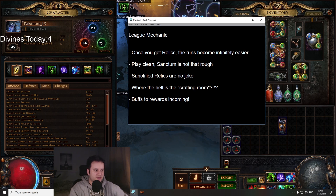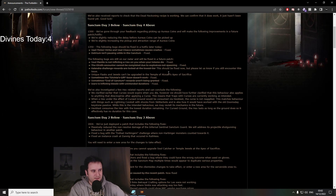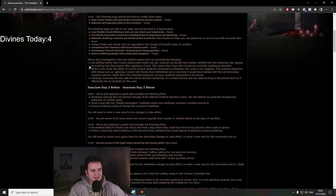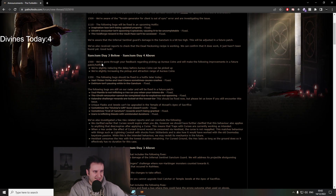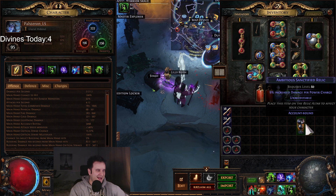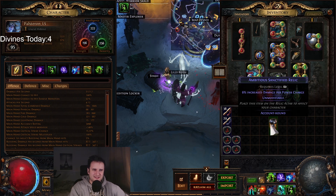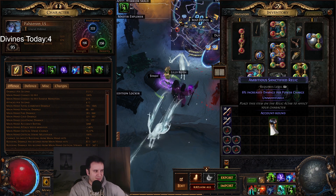They also made their own thread here — I'll link it down in the description. There's live updates to all the small bugs that have been fixed, and there's also going to be some updates. For example, they're going to reduce the delay before Aureus coins can be picked up, slightly increasing the pickup range. There's going to be new patches coming over the next few days. One thing I still want to know is where the hell is this crafting room — where you can apparently get implicits or augment these relics. I'm not exactly sure. Do they exist? Maybe they're just super rare and I haven't seen them yet. If you have seen something where you can craft sanctified relics, please put it down in the comments — I would love to know.